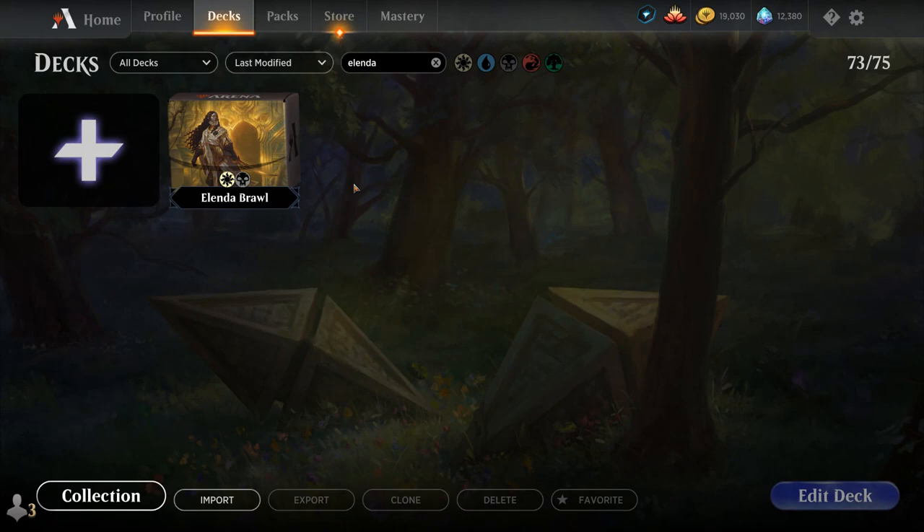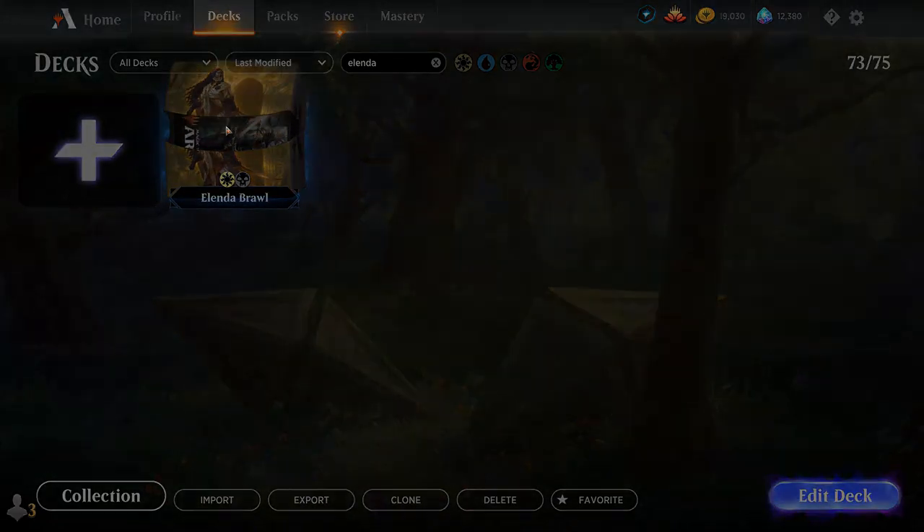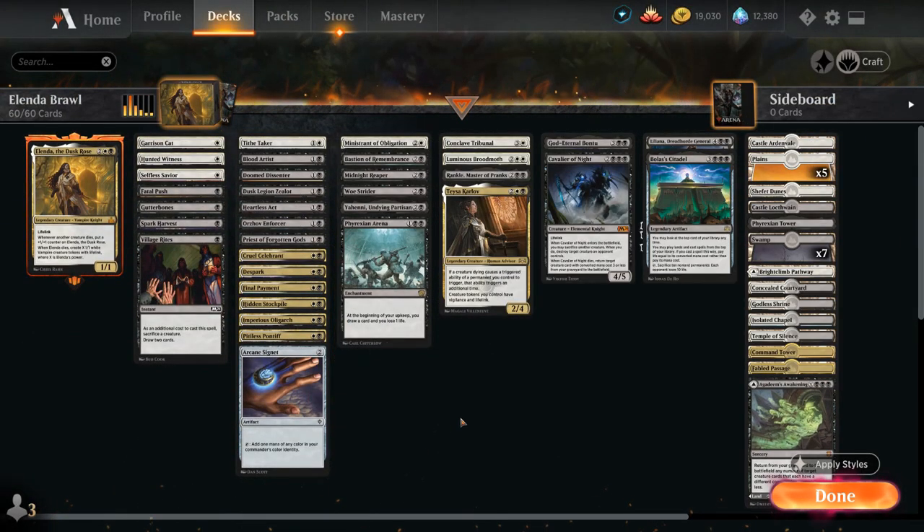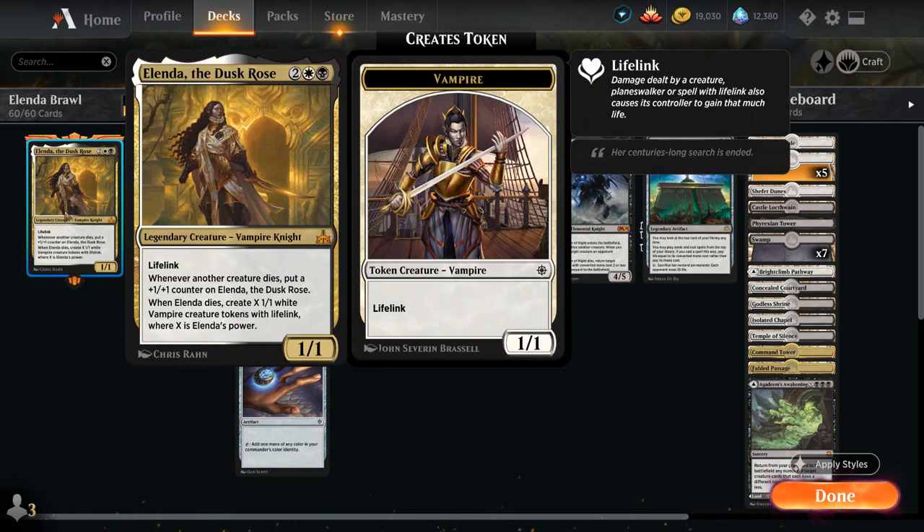Hello and welcome to another Historic Brawl gameplay video. Today we're taking a look at a Black White Elenda deck, as voted on by my supporters on Patreon. At first I built this as a Black White Vampire Synergy deck, which was okay, but it wasn't as exciting as this Black White Sacrifice Synergy deck, which makes much better use of Elenda's abilities.